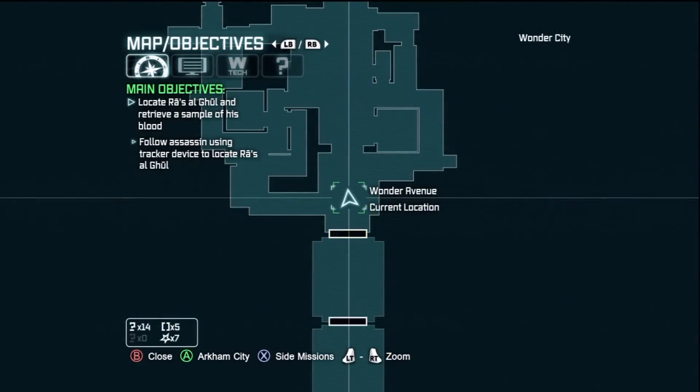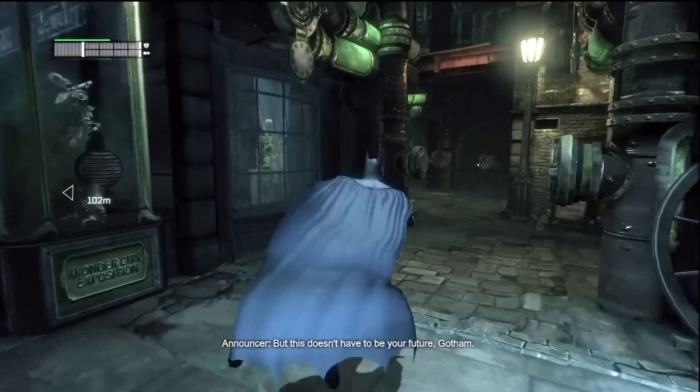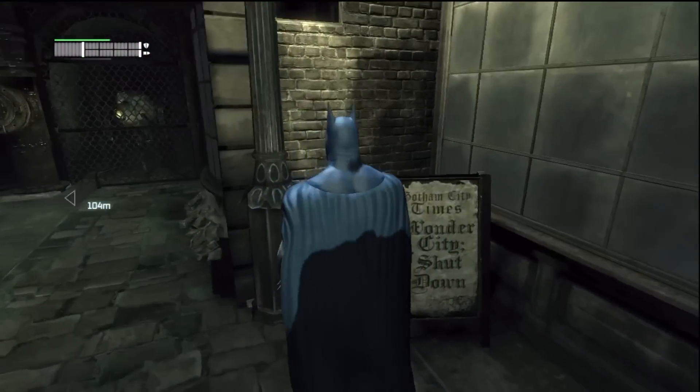Alright, this one is as soon as you reach Wonder Avenue. You want to hang a right and there is a sandwich board that is about Wonder City — you want to scan that.